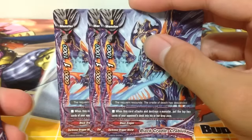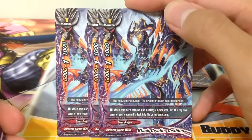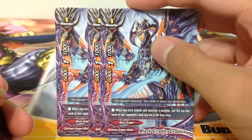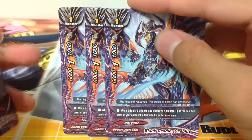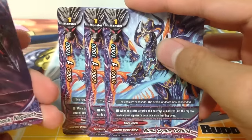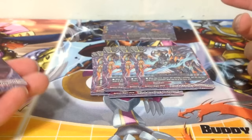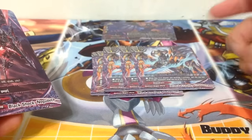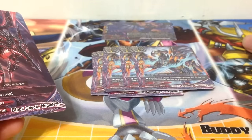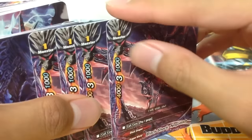Moving on to size 1s. Black Cradle Crabless - when this card attacks and destroys a monster, put the top 2 cards of your opponent's deck into his or her drop zone. The milling concept is really cool. I'm going to try to build a deck around Abigail. Milling is really fun - basically if you're playing against an opponent with a ton of Omni Lords, it will bring you extreme joy if you mill all those Omni Lords that can only exist as one copy in that deck.